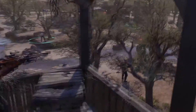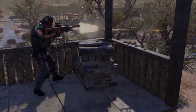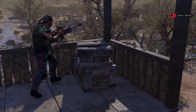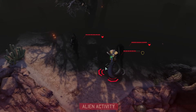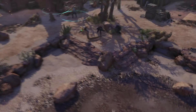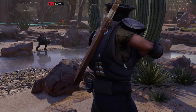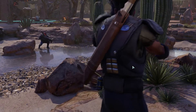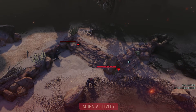Good thing we set overwatch — surprise! Dodge. Of course he has no idea and he'll just dodge it. Those dodges are going to be annoying, I can tell. And the shard gun picks up the kill. Target eliminated. Excellent.